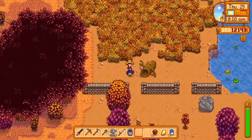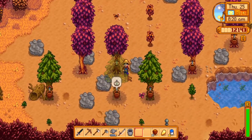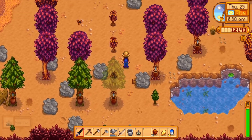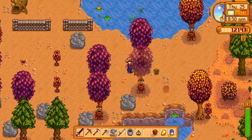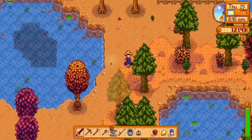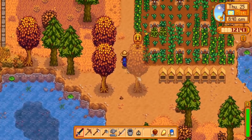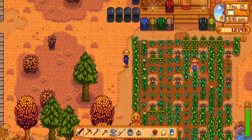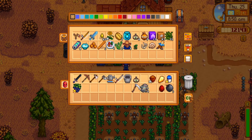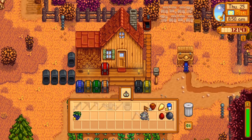First, we should probably check on the tree farm. Make sure there's nothing too important that we need to address. All these tiny little saplings in my way. We can go ahead and sell that pine tar. We don't really need it.